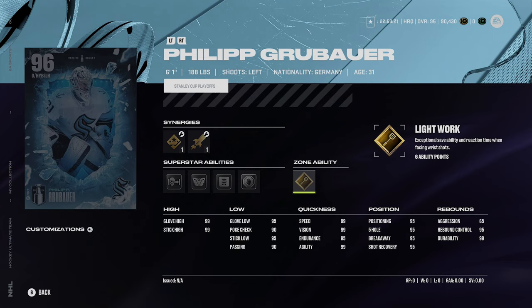The 96 overall makes it intriguing. He's got 99 glove high and 99 stick high — also intriguing. These aren't bad stats; it's a potentially good card. His quickness: speed 99, vision 99, agility 99. It's a goalie that if you're desperate right now looking for a goalie, maybe try him out. But my issue is it costs so many power collectibles.